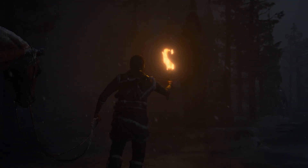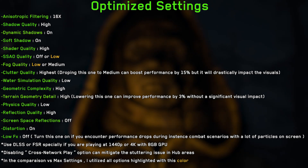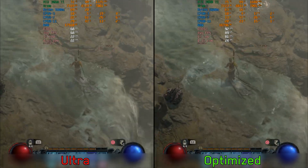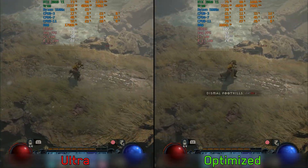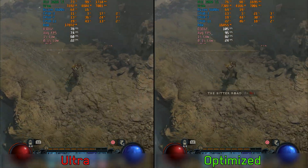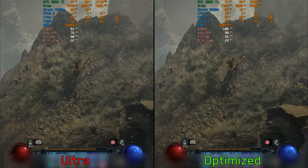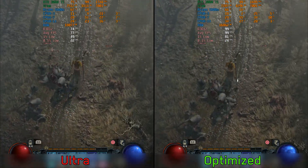Based on everything we've seen, these are my recommended settings. Let's now quickly compare optimized settings with the ultra preset at 1440p with 125% resolution scaling on both sides. We can see around a 34% boost to performance by going from ultra preset to the optimized settings.